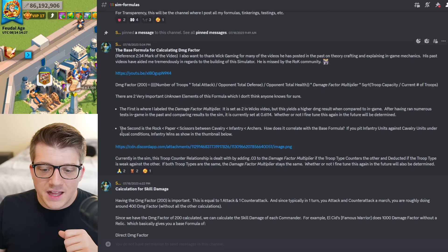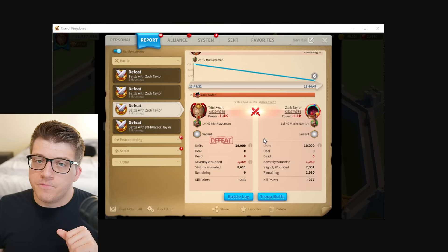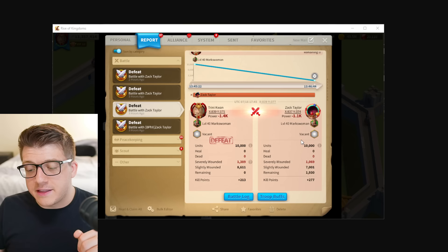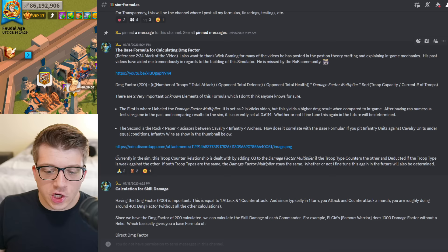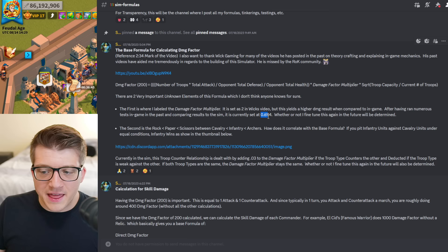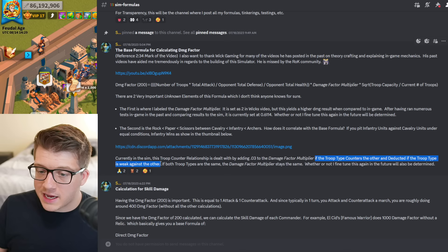The damage factor multiplier is set as 2 in Wick's video, but this yields a higher damage result compared to in-game. After running numerous in-game tests, it is currently set at 0.6114. The second unknown is the rock-paper-scissors relationship between cavalry, infantry, and archers. If you pit infantry units against cavalry under equal conditions, infantry wins — as shown in the screenshot. This troop counter relationship is handled in the simulator by adding 0.03 to the damage factor multiplier if the troop counters the other, and deducting 0.03 if the troop type is weak against the other. If both troop types are the same, the damage factor multiplier stays unchanged.